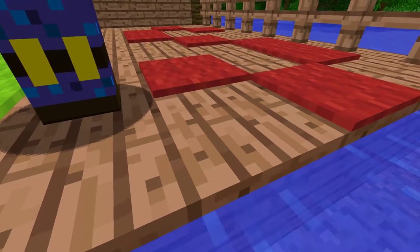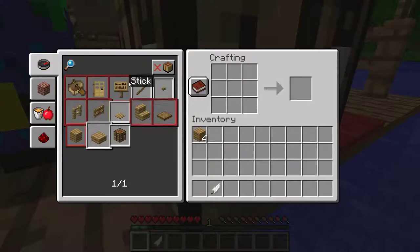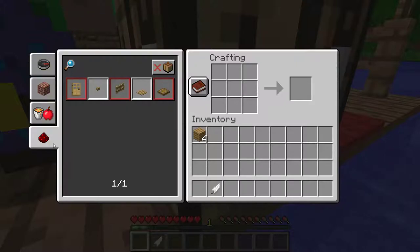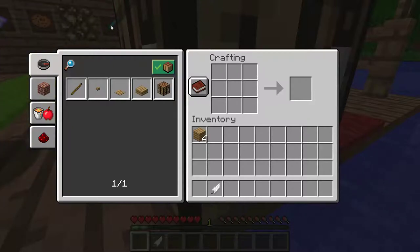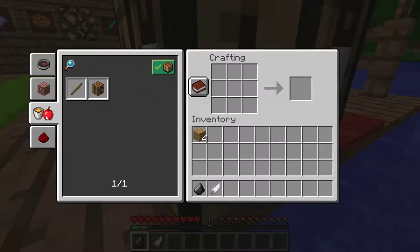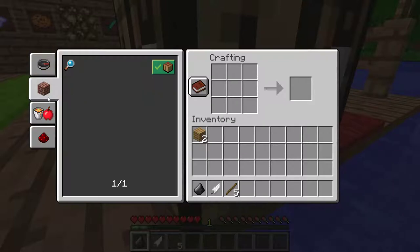Hold on, I'm still in cinematic camera and without the HUD, so I'm gonna — there we go. Here is everything we can now craft, and feathers still are not in here for some reason. Well, maybe you can't craft a feather. Maybe like an arrow? Do you have any sticks? I'll make sticks. No arrows though, alright.